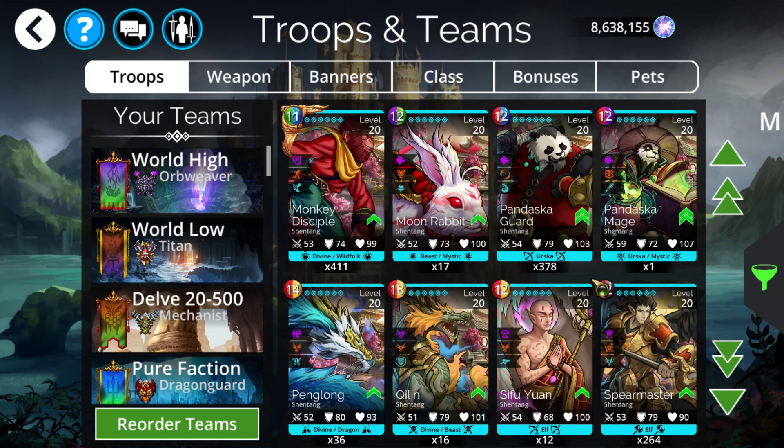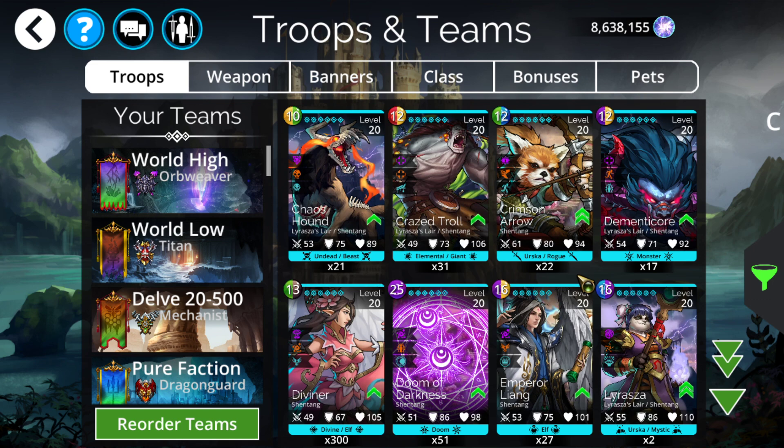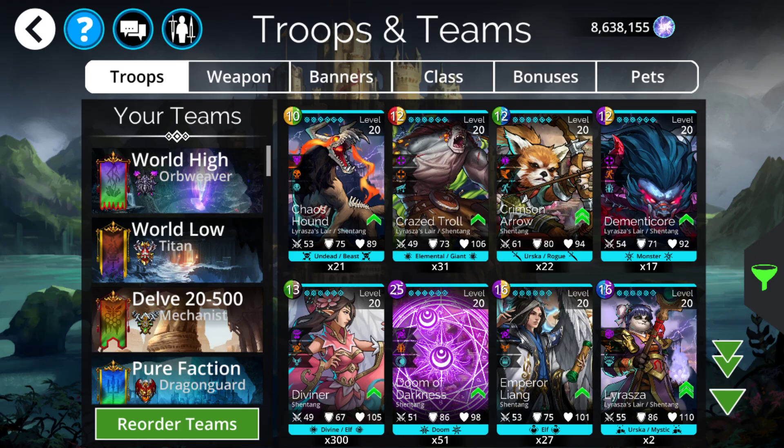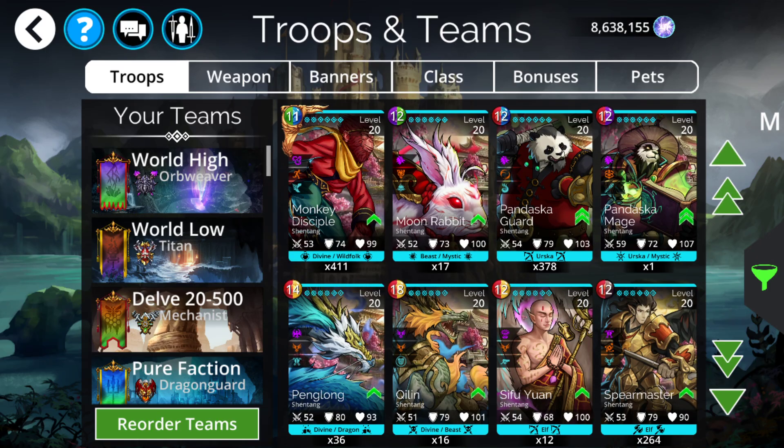The most noteworthy ones: if you don't already have a copy of Divine Ishpala or have it at pretty low rarity, it's a great thing for accumulating yellow. It has a chance of cleanse, extra magic, stuff like that — pretty decent utility for mana accumulation.